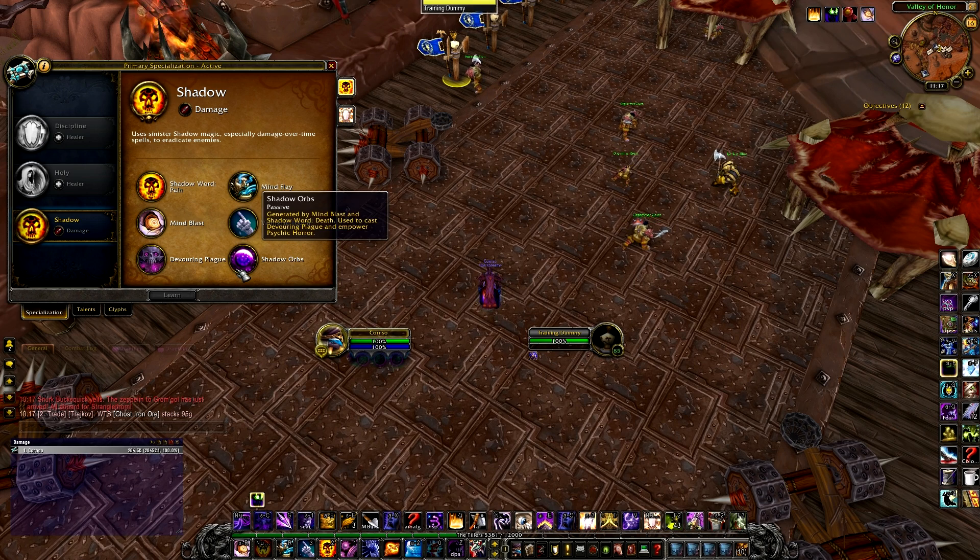Shadow Orbs are generated with Mind Blast and Shadow of Death, and are used to cast Devouring Plague and empower our Psychic Horror. For those of you who are more PvP-oriented, you'll know all about Psychic Horror.